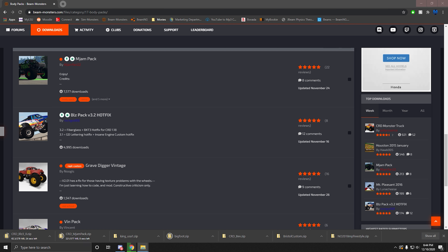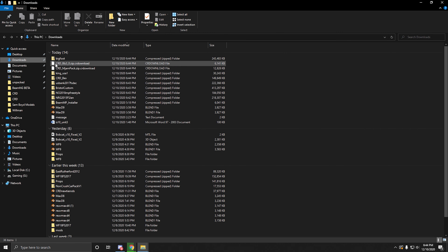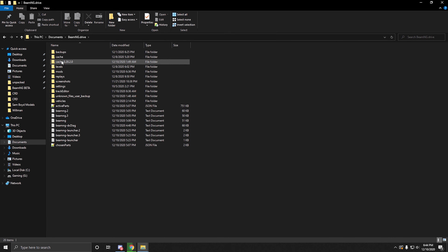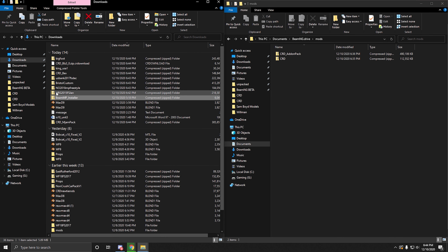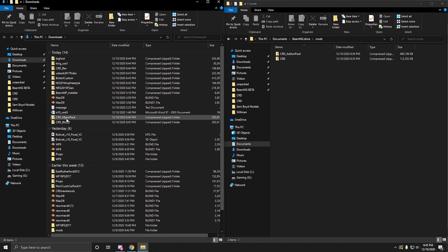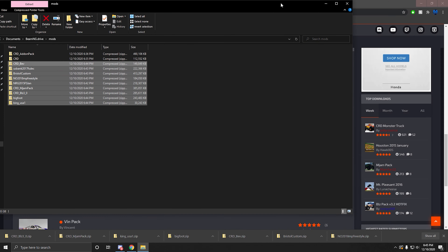Then you want to open up your File Explorer and go to your Downloads folder. You also want to open your Documents > BeamNG > Mods folder. You can split your screen like this, and you just want to take everything you've downloaded — all the tracks, maps, and everything else — and just drag it into your Mods folder. It's as easy as that.